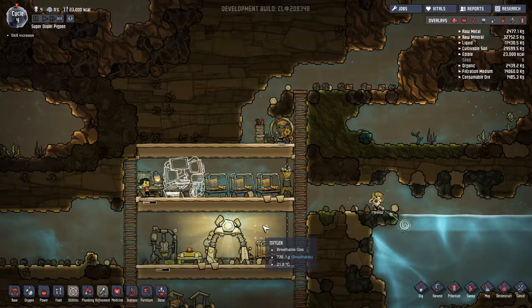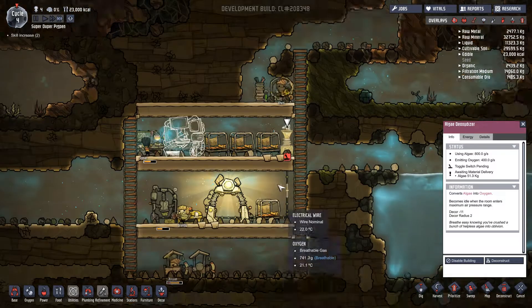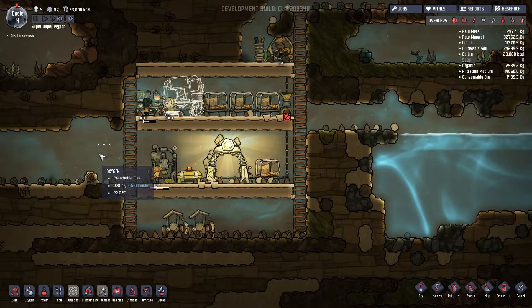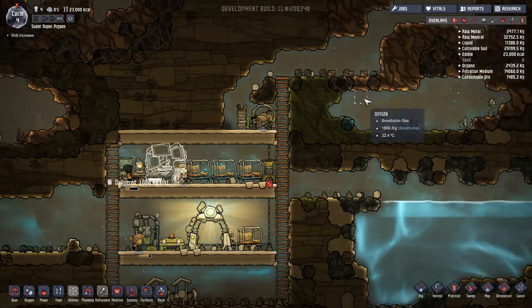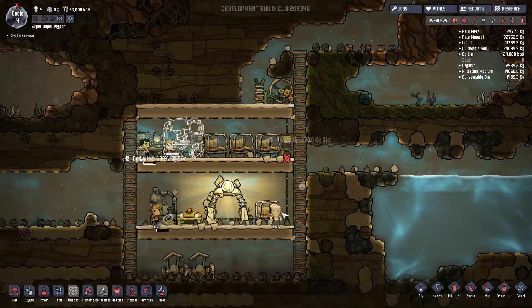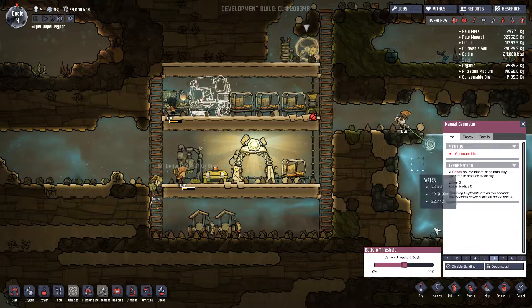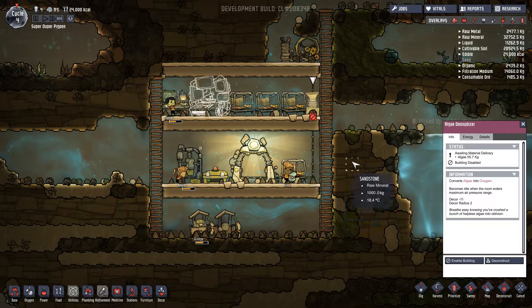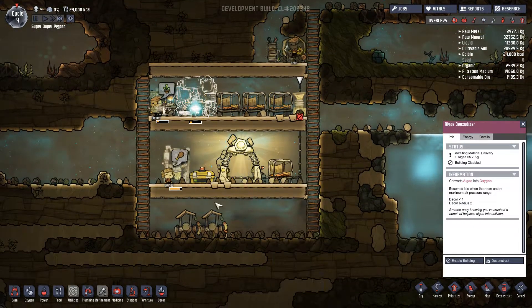We have a lot of oxygen. I'm considering turning this off, just to save on algae for now, and then later on we'll make more oxygen if we need it. I wish there was a threshold I could set on this — like the power generation. Like, if it's below 300 grams of oxygen per tile or whatever, turn on.